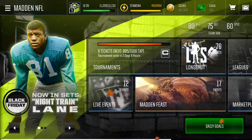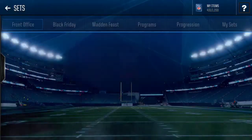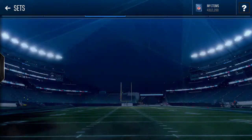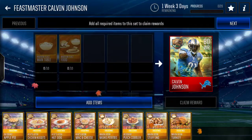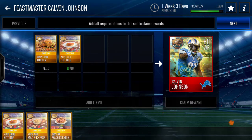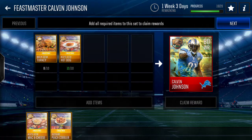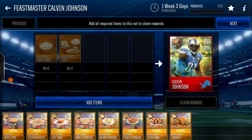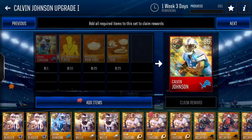If we head over to the sets really quickly — Madden Feast — we can head over to the players. We need 10 of the collectibles, and I'm two away on the main dish, so I could honestly go do that. For the next upgrade, you need 10 players, which I do have as well, and then 25 of the Madden Feast food and then the main table as well.